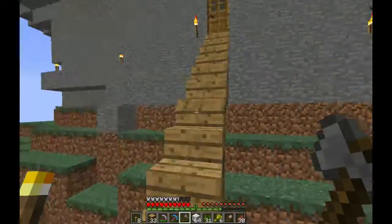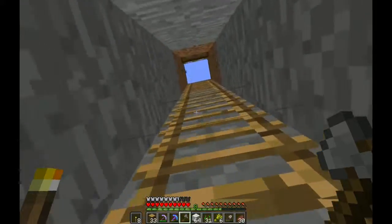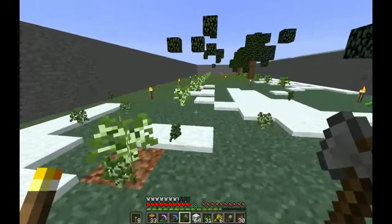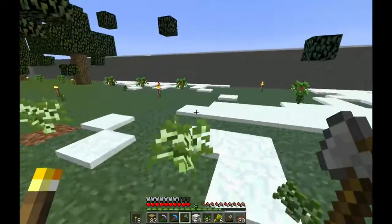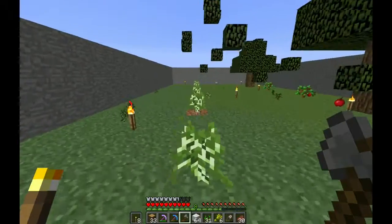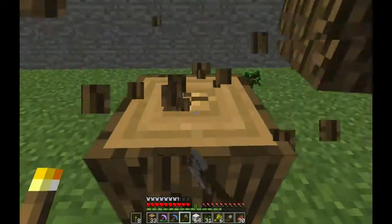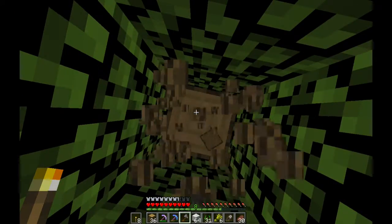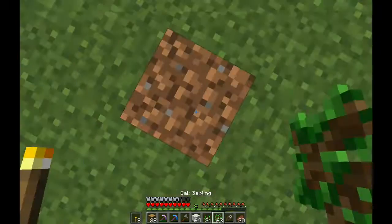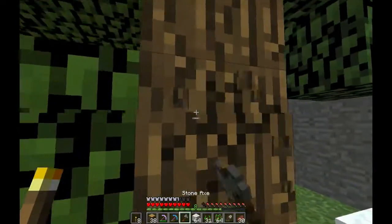And collect the saplings that we got - hopefully got some. If any more trees grew, I'll cut them down. We got one tree, nice. Sapling collection - it's really generous saplings, usually we don't get very many. One day I will need all these saplings when I go to fill out my chest of saplings.